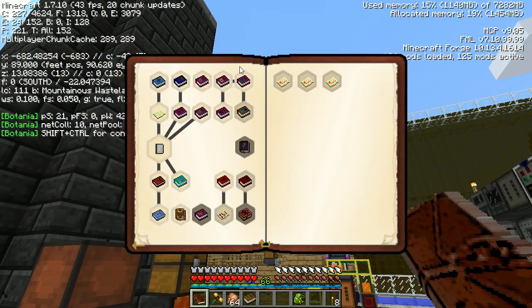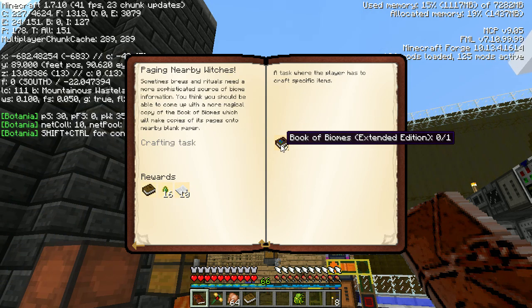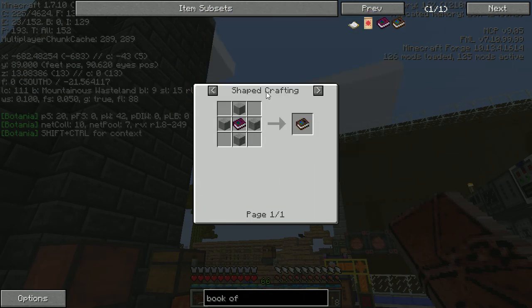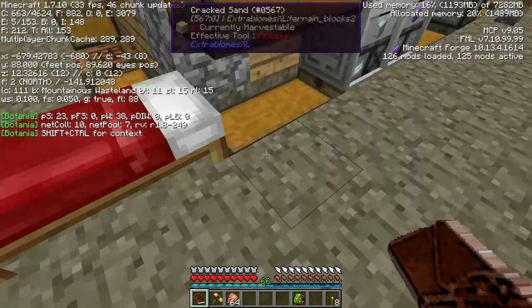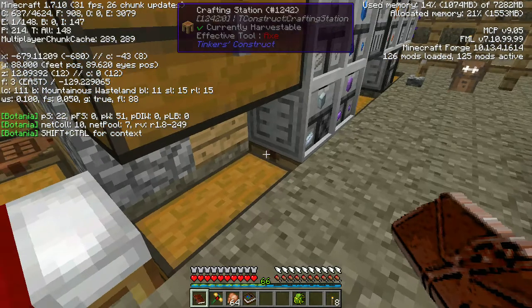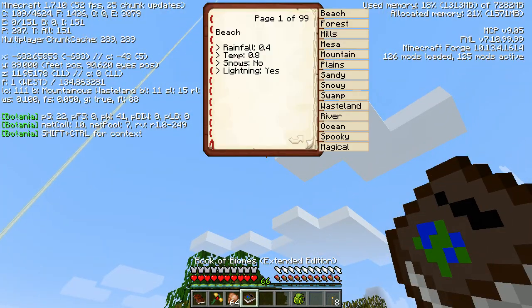Let's see what else we can do. We need 'paging nearby' - oh this might be what we need for the witch hunter quest! Wait, 'extended edition' - how do we get the extended edition? Do we just throw a book with it? Nope. Oh wait, we stone it! Let's do that - one, two, three. Hopefully this keeps everything the original book has and just extends it. Holy cow, 99 pages!